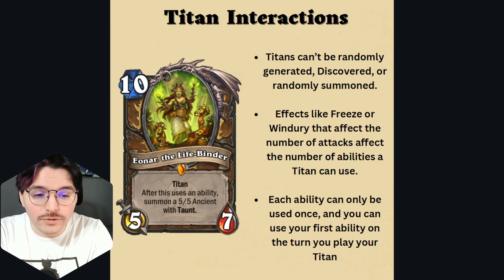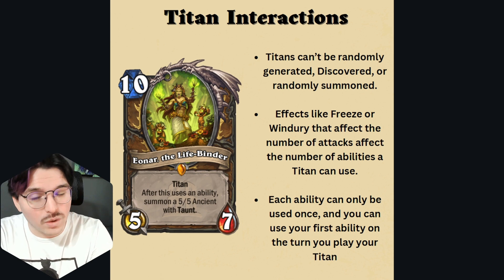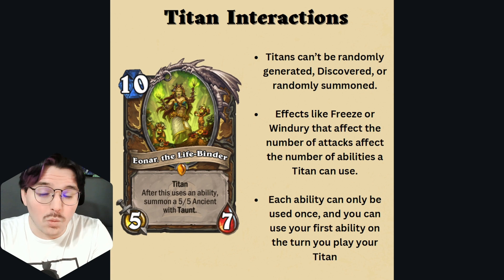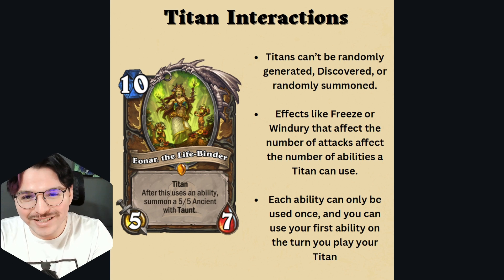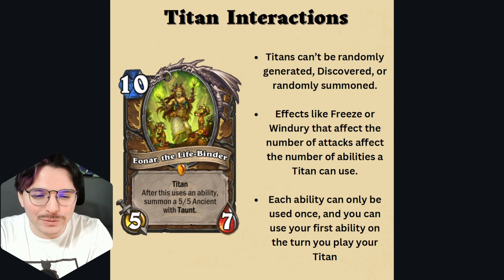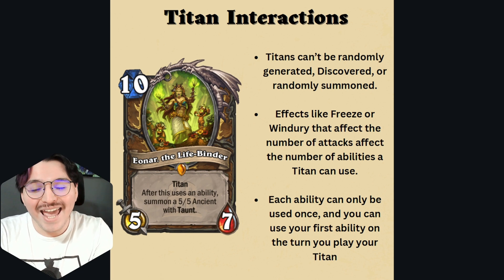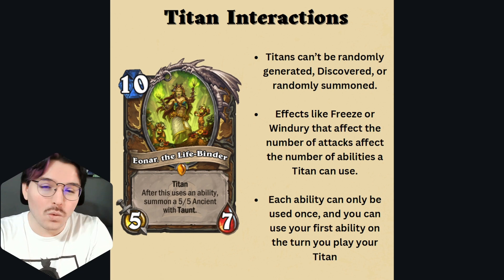Effects like freeze or windfury that affect the number of attacks also affect the number of abilities a Titan can use. If your Titan is frozen, you can't use your Titan's ability on your turn. However, if you happen to get windfury on one of your Titans, you will actually be able to use two abilities in one turn. The devs have confirmed that if you happen to get mega windfury, which is a rare interaction, your Titan can use all three abilities in one turn and still get to attack a minion or hero.